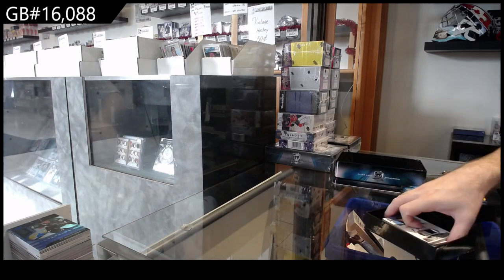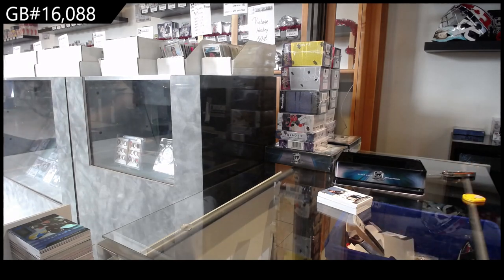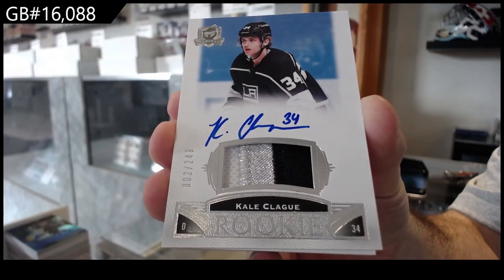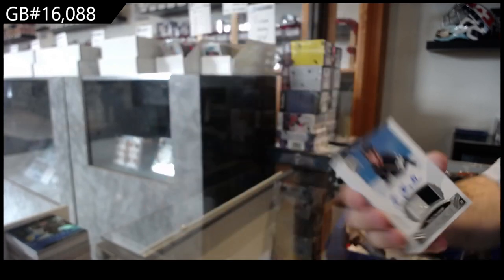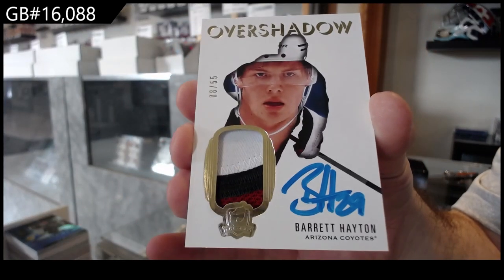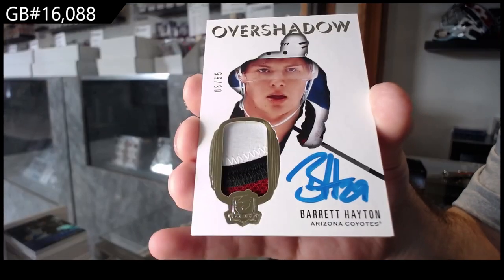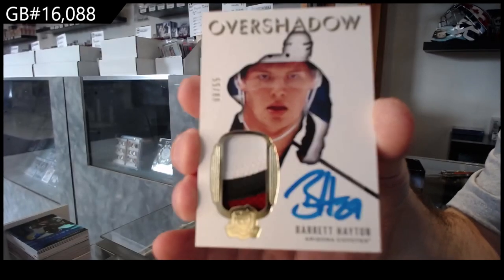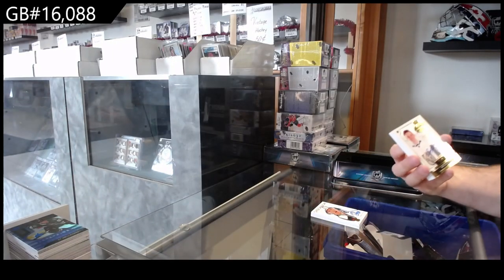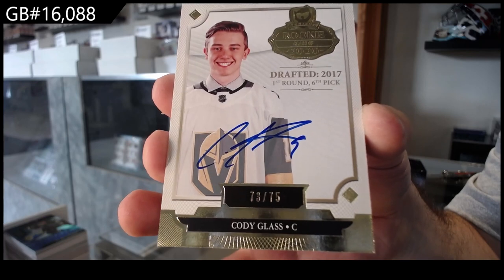Oh, we missed a base card. Alright, for the LA Kings 249 - Clegg, rookie patch auto Clegg, number 25. Overshadow patch auto for the Coyotes - Barrett Hayton. Let me put the light on here. For the Vegas Golden Knights, 275 - Cody Glass, rookie class auto. Cody Glass.